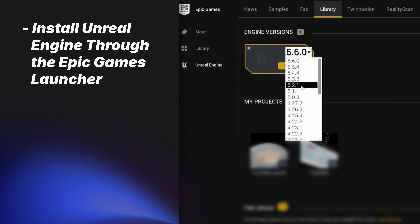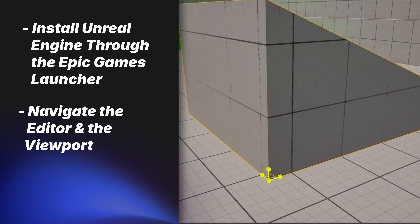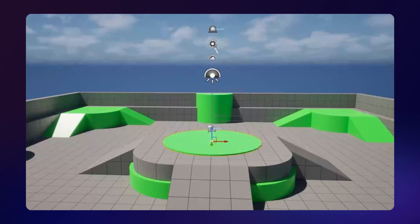We'll start right at the beginning — installing Unreal Engine, navigating the interface, and getting comfortable with the tools. Then we'll dive into the core systems: blueprints, testing your game, Unreal Motion Graphics, and once you're ready, we'll start building.